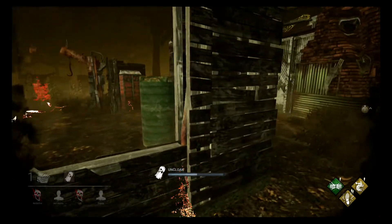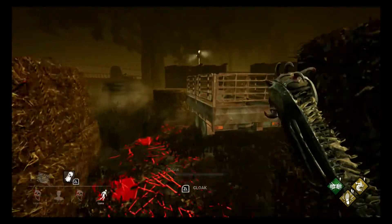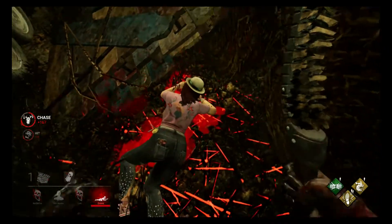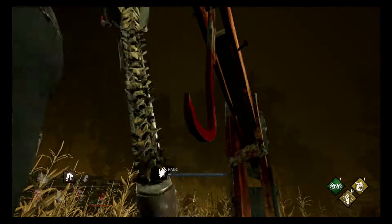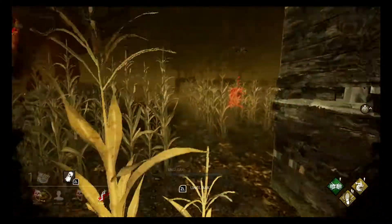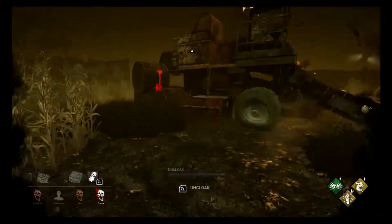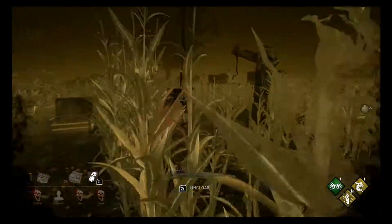There's the survivor that was around here. They jumped out of that window. This shouldn't be too hard — thankfully they're going to drop that pallet on the wrong side. I'm not sure how many hooks that is for that person. That's the third. So that person's gone. I'm not sure if this last person would have found the hatch yet. It's definitely possible.